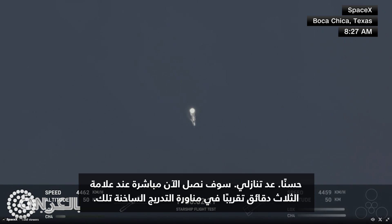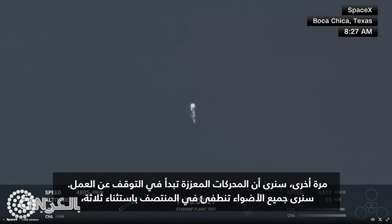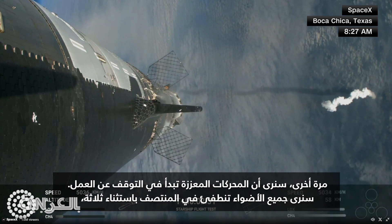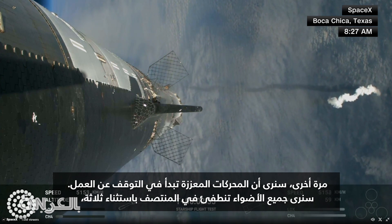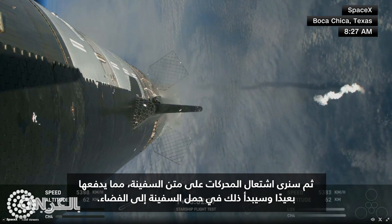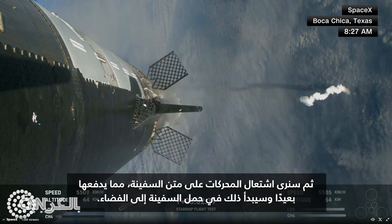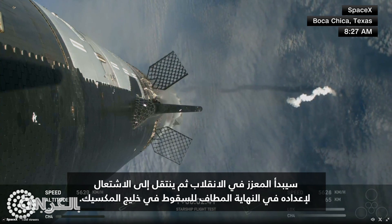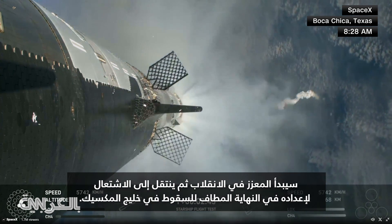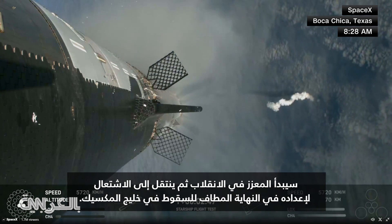Counting down now, we're going to be coming up right at around the three-minute mark on that hot staging maneuver. We'll see the booster engines start to shut down — you'll see all but three lights go out in the middle — and then we'll see the engines ignite on the ship, pushing it away. That will start carrying the ship into space. The booster will start to do its flip and then move into the boost back burn, setting it up before it eventually will splash down in the Gulf of Mexico.